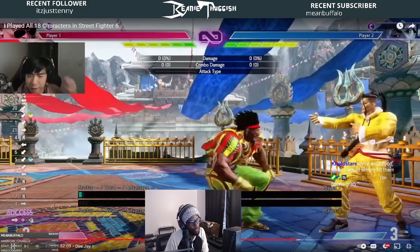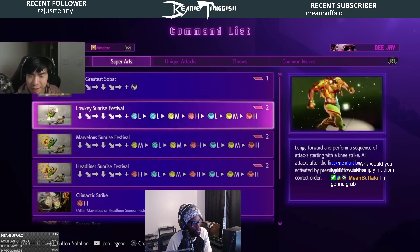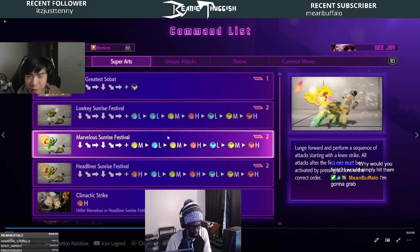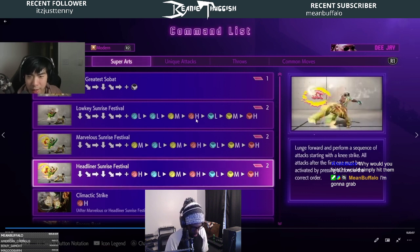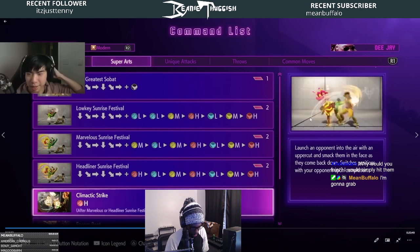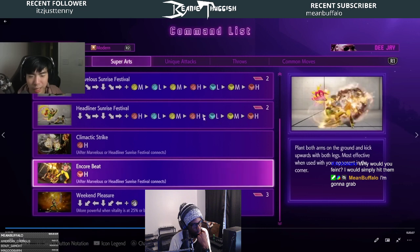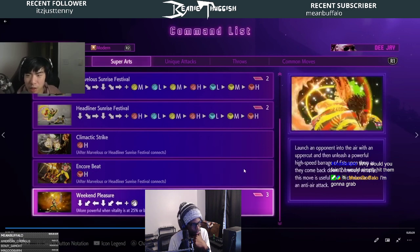He tested out more normals and then went back into the command list. The Level 2 super is crazy — you have to hit all those attacks in the right order. It's not as intimidating as it looks: you basically have light, medium, heavy versions, and to do the combo you just go light, medium, heavy, light, medium, heavy. Sage was saying you can stop it in the middle and continue your combo instead of going for the finisher. You can probably spend EX meter for more damage, or maybe go into the level one super instead.